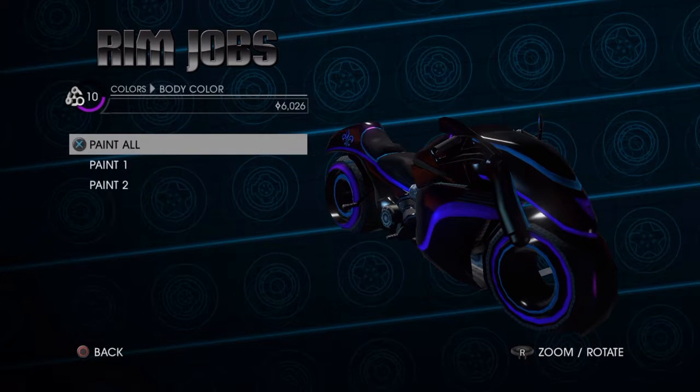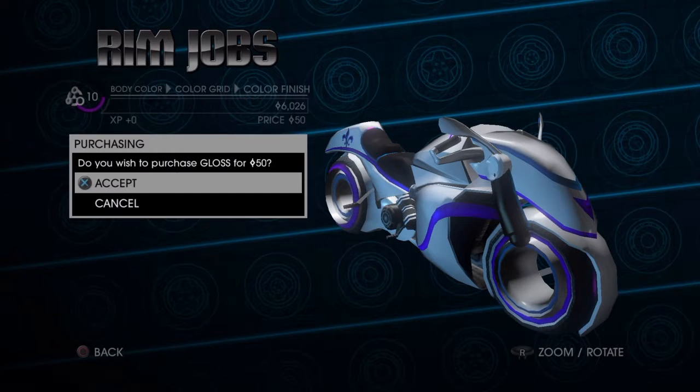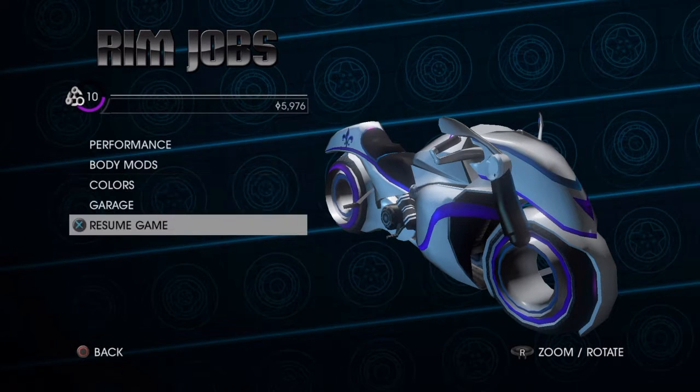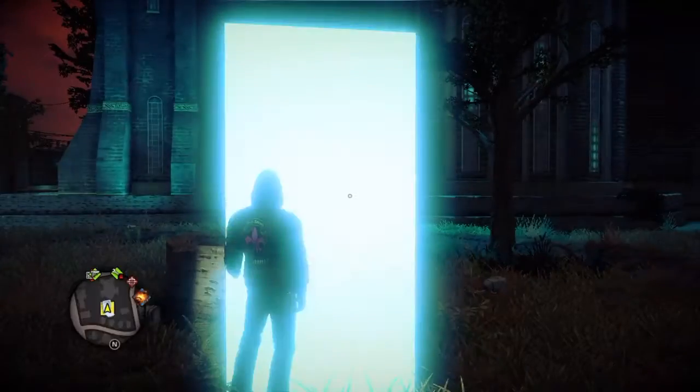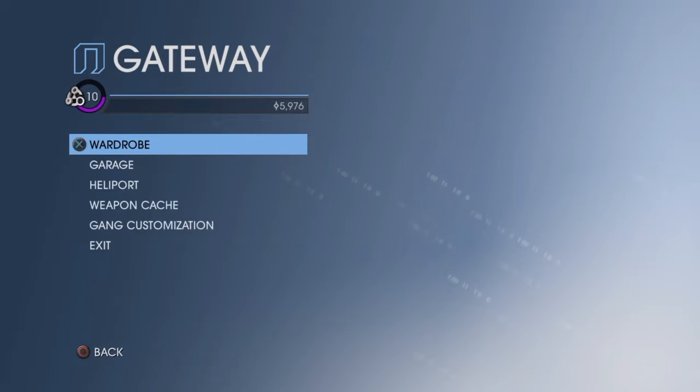For me, I'm going to customize it and make it all white, because that's one of Z-Man's colors. And there you go, you got the Tron bike. Customize it.